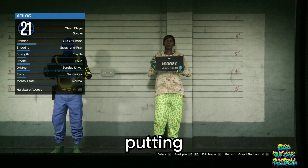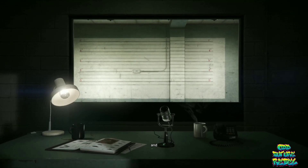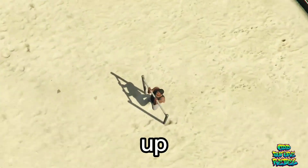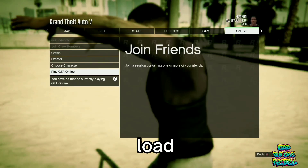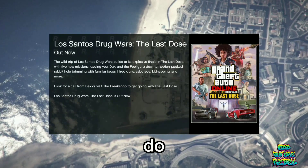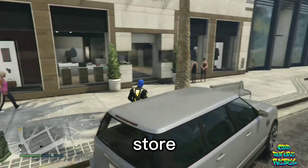That will be putting you into the GTA V story mode. Once you do load into story mode, open up your pause menu, go over to online, and load into an invite only session so you can load into a lobby quicker. Once you do load into a lobby, just make your way over to any clothing store on the map.